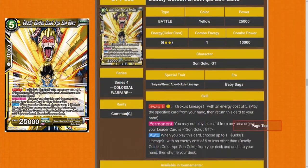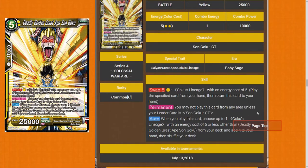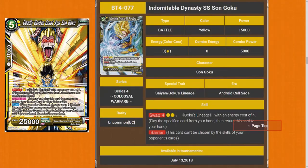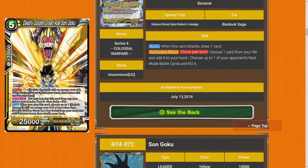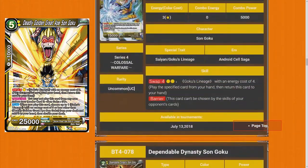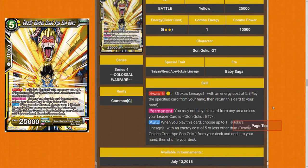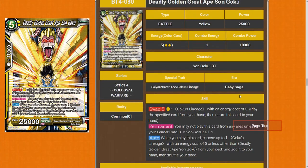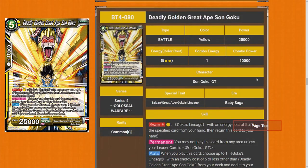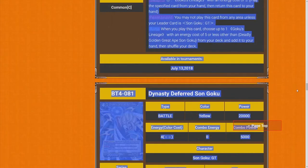Deadly Golden Great Ape Sun Goku — swap for 5, Goku's Lineage. You may not play this card from any area unless your leader is Sun Goku GT, which is in the starter deck. But this card by itself is pretty strong to run with that other leader. When you play this card, choose up to one of your Goku Lineage with an energy cost 5 or less other than Deadly Great Ape from your deck and add it to your hand — so it recycles. It's really easy to get out on the field. I'll give this card 5 star. I reckon this thing will see a lot of play. The fact that it's so cheap to bring out for late game is really strong. 5 star. It's just a common.